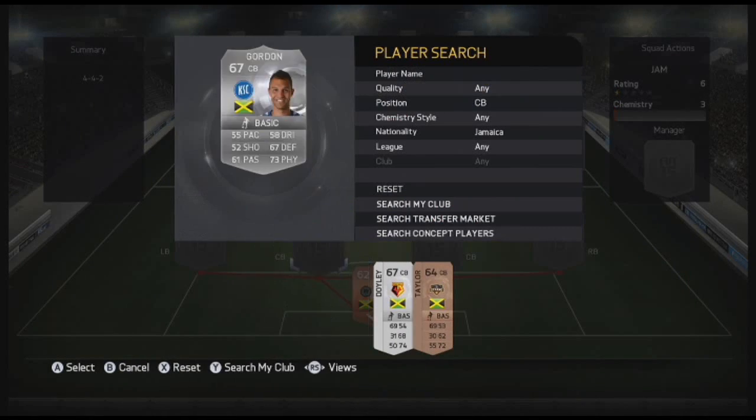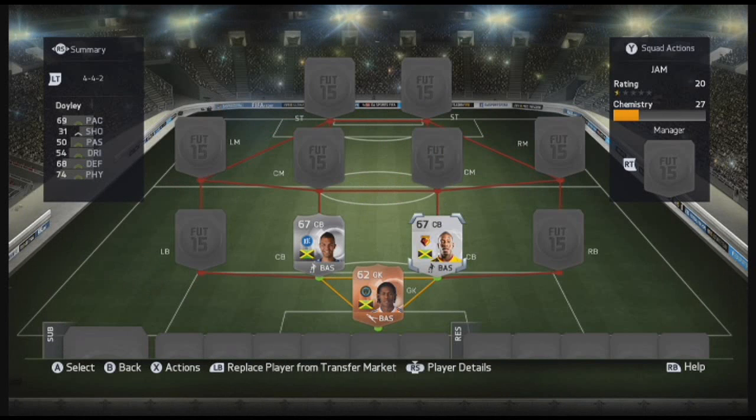Center backs are Gordon and Doyley. Doyley has 69 pace, 68 defending, 74 physical, costs 150 coins, plays for Watford. His pace does make his biggest asset, otherwise you would not touch him because he's generally a bit weak in terms of winning physical battles. Gordon has 55 pace, 67 defending, 73 physical, plays for KSC in Belgium. For 200 coins he's alright, but his pace just kills you — 55 doesn't feel like it, feels like 45 at times. But both of them do the job as centre halves.